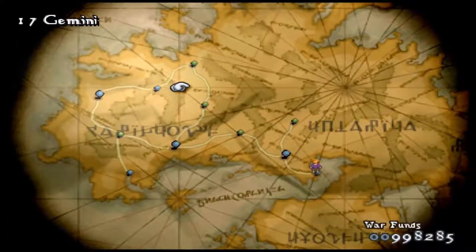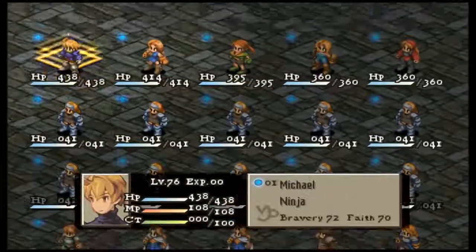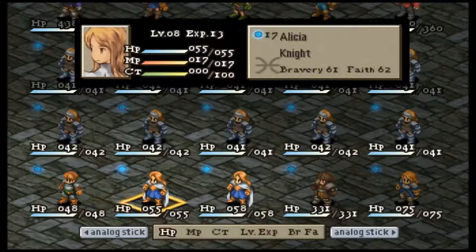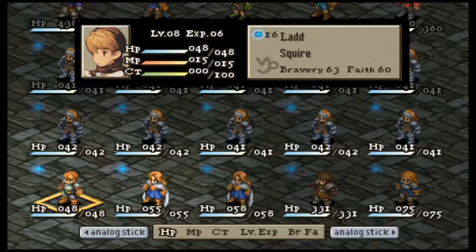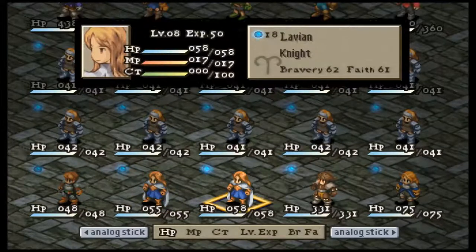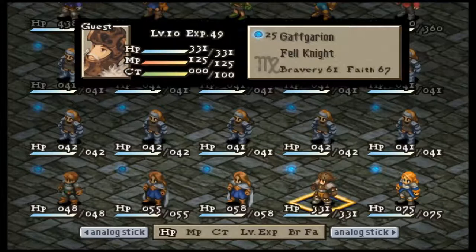We literally just finished the Zikadin Fortress battle. At this point you get — in War of the Lions — the main character, Lad, Alicia, Lavian, Gafgarion, and Agrius. Right now Gafgarion and Agrius are both guests, which makes what we're about to do a little bit more difficult, because unfortunately we can't control what either of those two do.